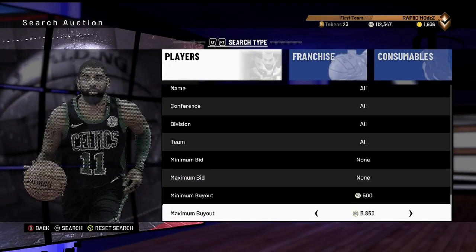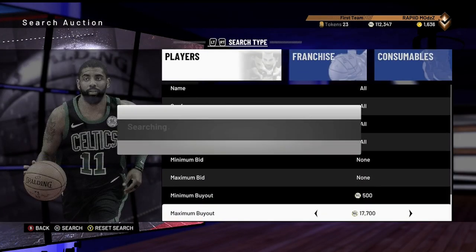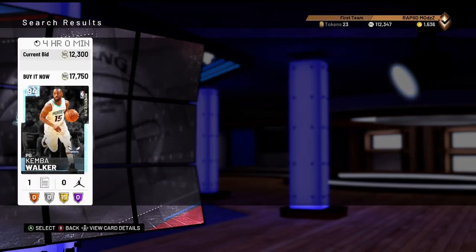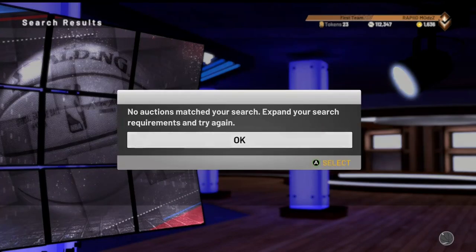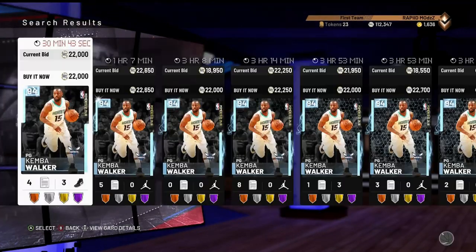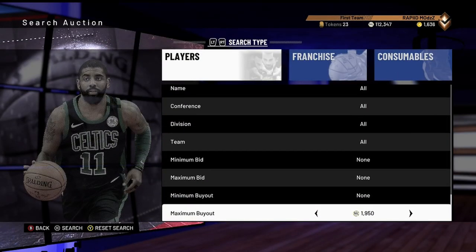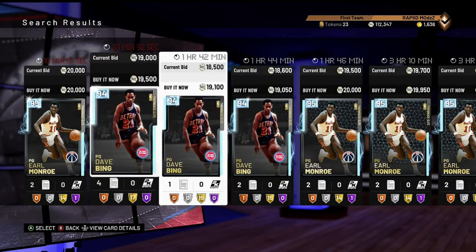All right let's go more snipe filters. The new Earl Monroe is kinda hot, he's like 20k already - try sniping him for like 15k. You can just go to Diamond. Look at that price - that Kemba is in there! Oh it's gone man, it's gone already. Right there that was a snipe, I could have made like 3, 4, 5k. 20k - I would have made 3k right there. So yeah this snipe filter is good. You really want to look for anything under like 18k.